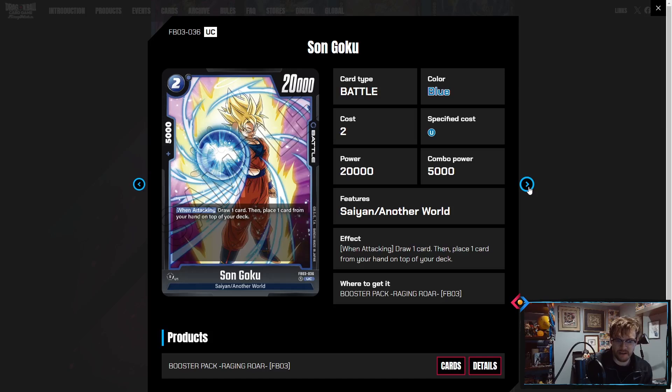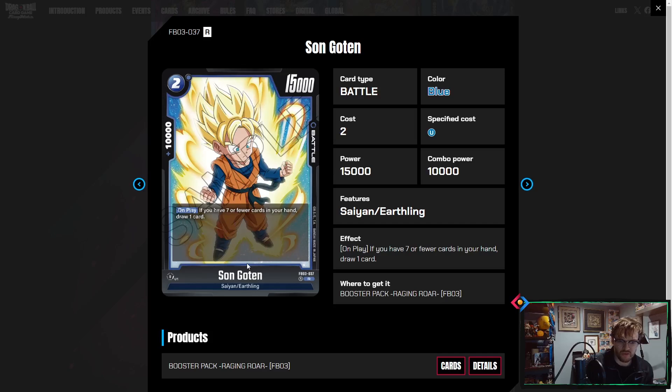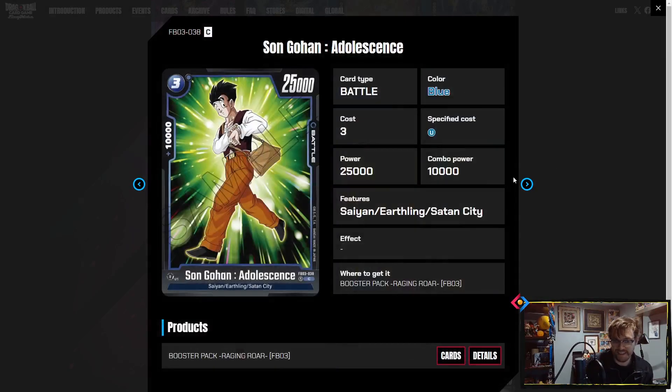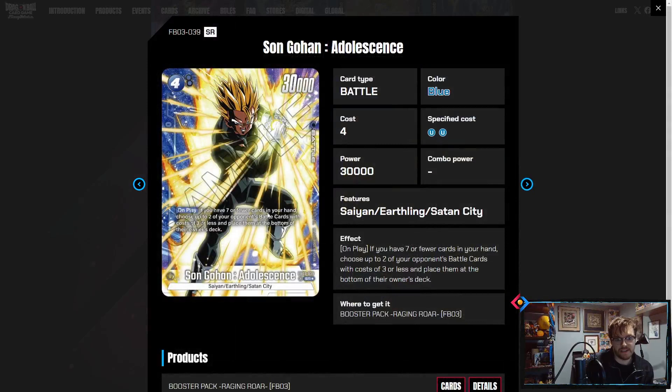Two-drop Goku: when attacking, draw one, play the top card of your deck to your hand, put it on top of your deck — just more cycling and stacking, pretty cool. Sengoku: if you have seven or more cards in your hand, draw one. This is really good — probably the new two-drop you'll play in decks running the Gotenks four-drop, being able to cycle it back to hand and also drawing a card. It's a 10K. Student Gohan is a three-drop skillless.